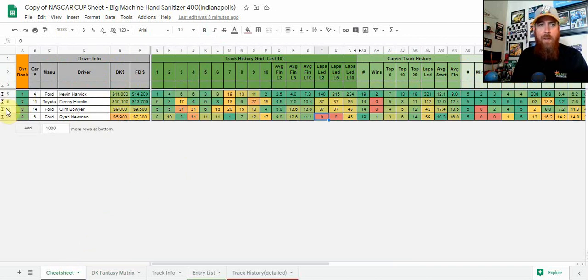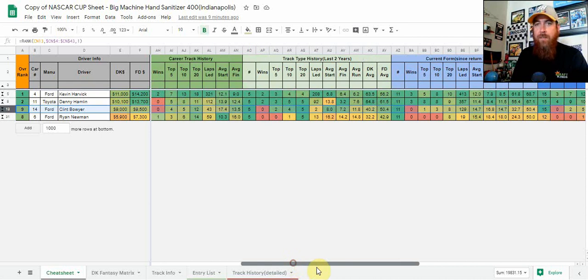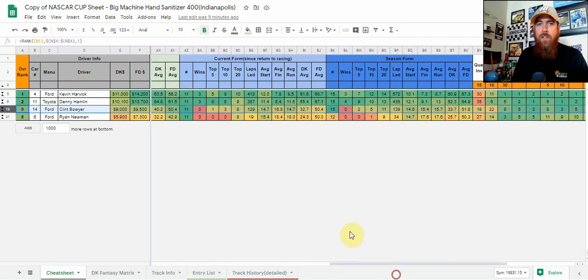Jumping into my next two picks in that 9k range: I like Clint Bowyer. He comes in with back-to-back top fives at this track, top sixes in three of his last five. He's got some up-and-down results, no career win here, but a decent 13.5 average finish over 14 races. He's got two top fives and four top tens in five races at Pocono and Indy going back to the start of last year. Since the return of racing this year he's been a little up and down, but he comes in with back-to-back top 10s — a seventh and eighth at Pocono the last two weeks — after finishing outside the top 10 in four straight races. It's good to see him get back in form coming back to a track he's had success at recently. He starts 22nd, so we're going to get some place differential upside.